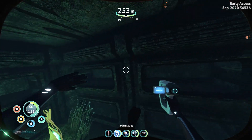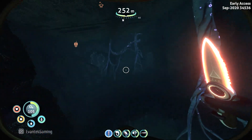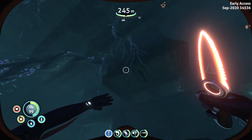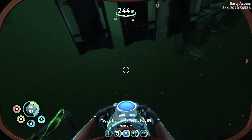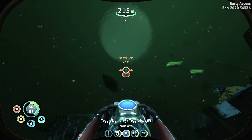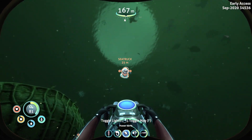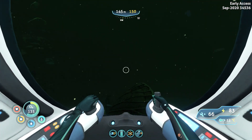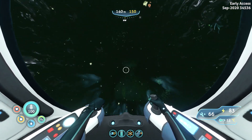Get some batteries, you can get some ribbon plants, you can explore this area some more. I am going to get out of here and go back to my ship. Now what I want to do is find my sea truck first — there it is. Let's go back. I'm going to start getting the materials to build the reinforced dive suit. So remember that Chelicerae we met on the way here — we are going to go back to it.